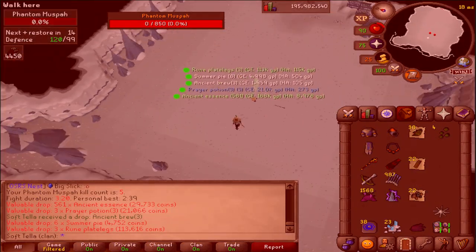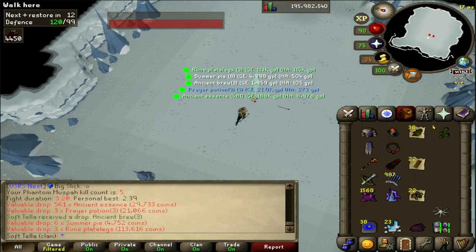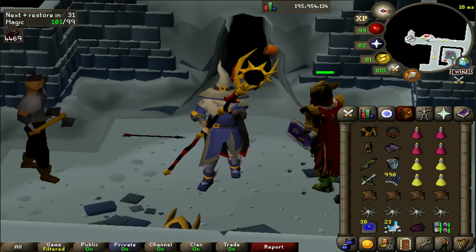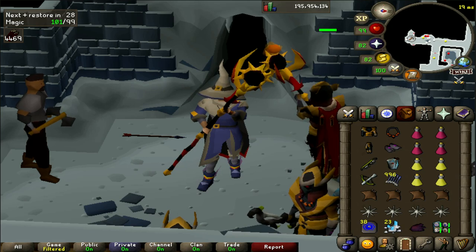This boss drops a lot of supplies so bringing four prayer potions or restores and the rest of your inventory as food is fine. I'd also recommend bringing one stamina potion just in case things get a little dicey and you've got to run around a lot.